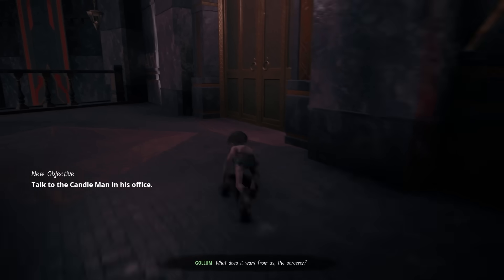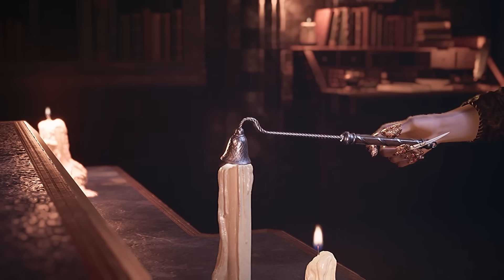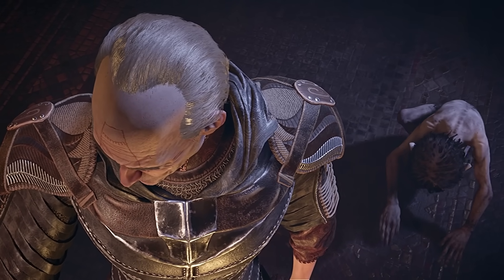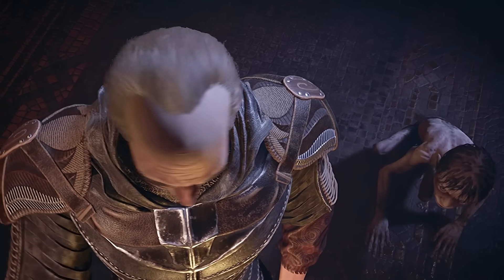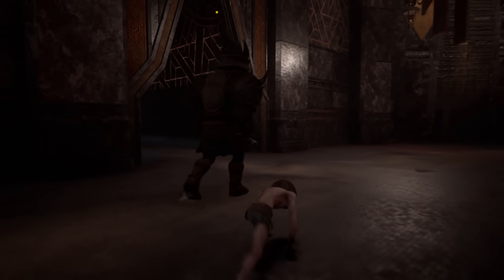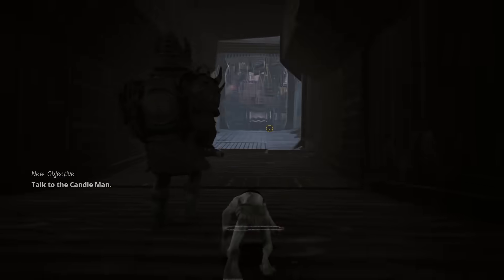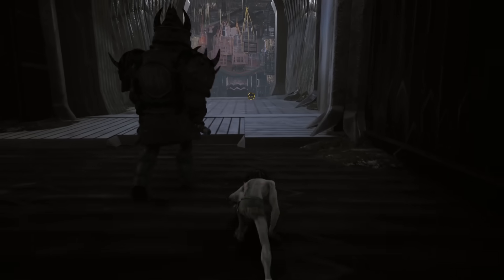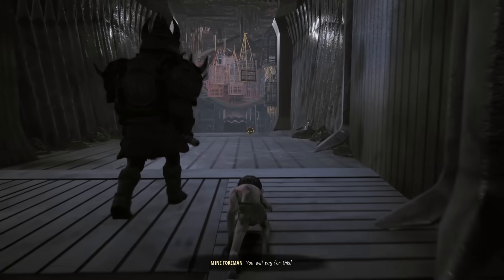Talk to the Candleman in his office. Hello, Candleman. There he is — that's why he's the Candleman, because he has candles. This game is really doing a good job expanding the lore of Tolkien. The guard's waddling walk is my favorite thing in the game so far. Why doesn't Gollum walk like that? Can we go faster? No — sprinting is disabled, of course. You're going to walk slowly with a waddling guard, and you're going to like it.